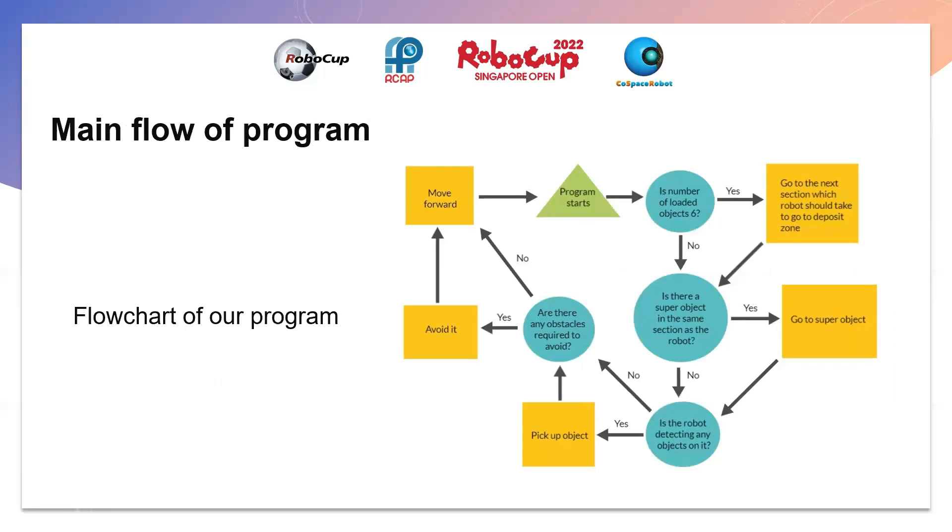Here is the entire flowchart of the program. The program starts at the green triangle block to check if there are six loaded objects. If yes, the robot deposits the objects. Otherwise, the robot checks if there is any super object in the section it is currently at. If yes, it grabs the super object. If not, the robot goes in random motion until it detects objects on the ground and picks them up. If the robot faces any obstacles, it avoids them; otherwise it goes straight.